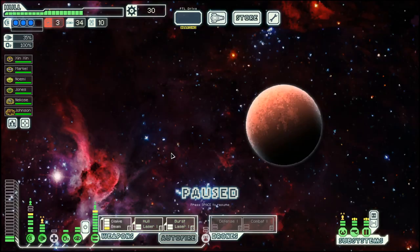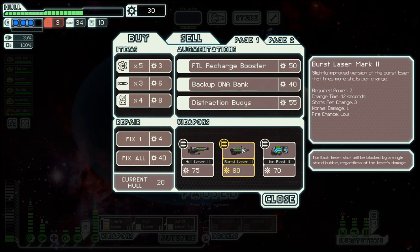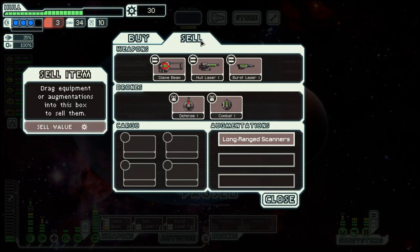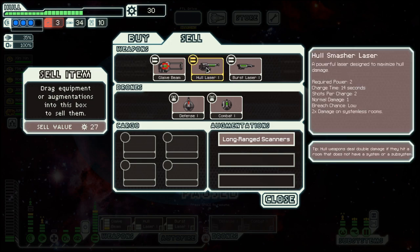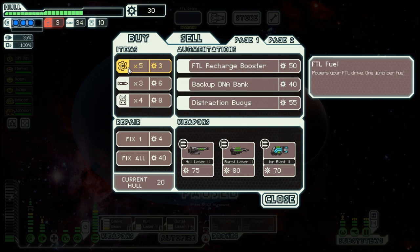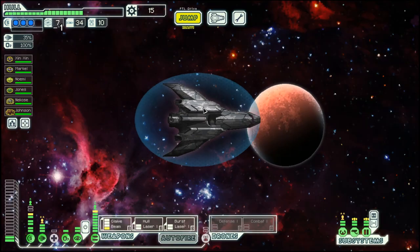Let's go through the store, maybe restock a bit on fuel. A burst laser — that would be great, but it's 80 and we're 50 short. We do not have anything we can sell that would get us 80. So let's get that fuel and move on.